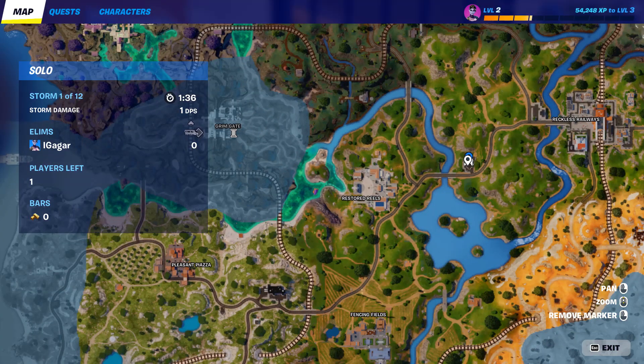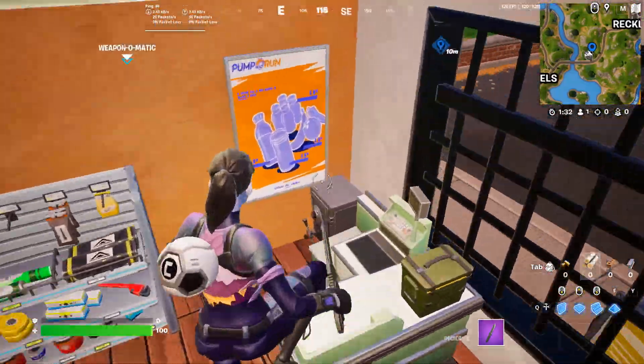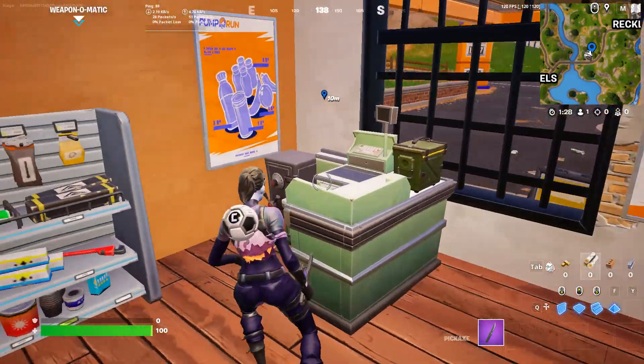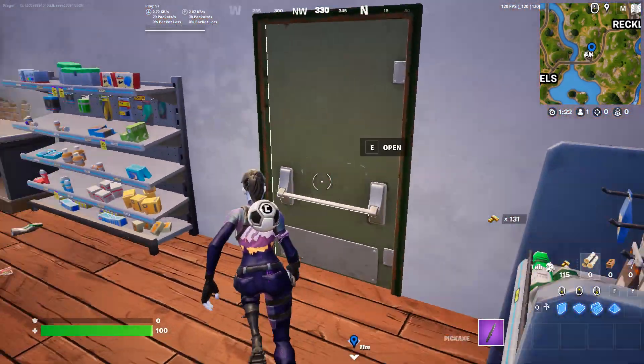At this location you will find safes sometimes — sometimes it will be there and sometimes it won't. But anyways, there won't be anyone landing here. So just open the locker or safe and then your quest should be done.